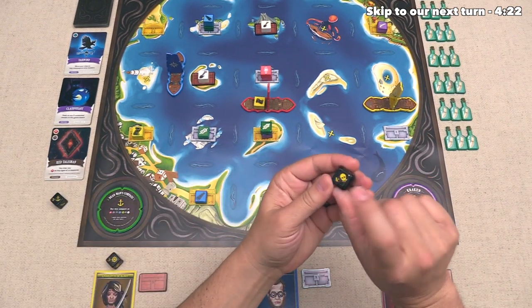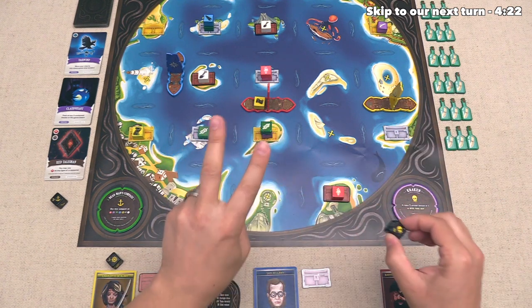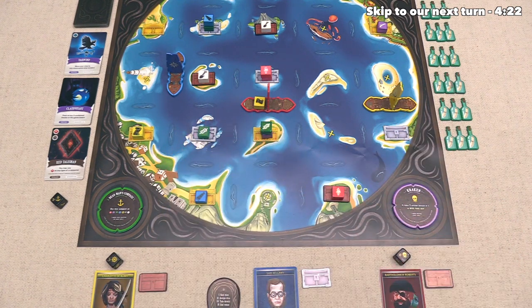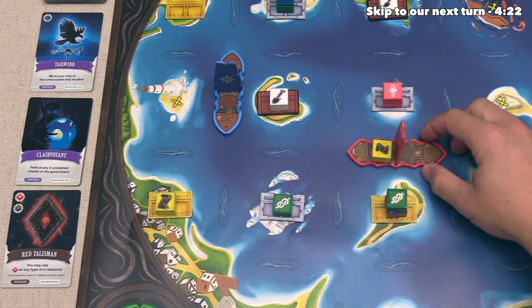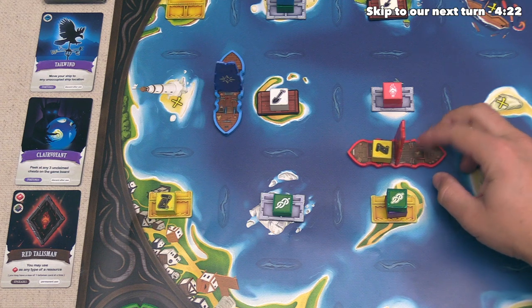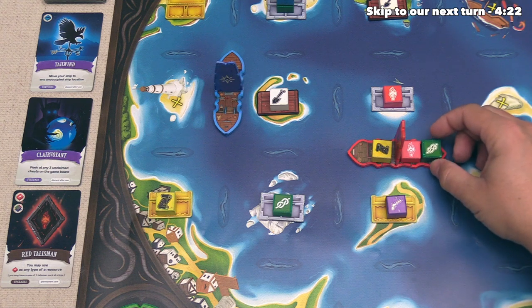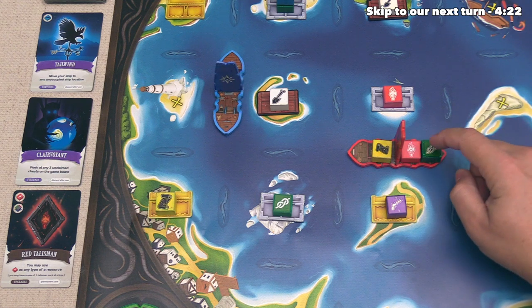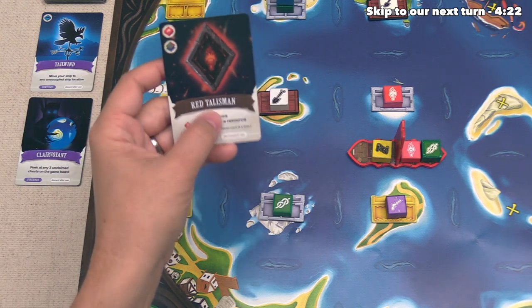Blue is done, and now the red player gets to go. We can see they get four actions, but they are cursed with the kraken. So if they want to move, that is going to cost them two actions each time. They figure moving is costly, so they're just not going to move at all. This means they are going to start things off with loading, and they are going to pull this red and this green resource over for two of their four actions.